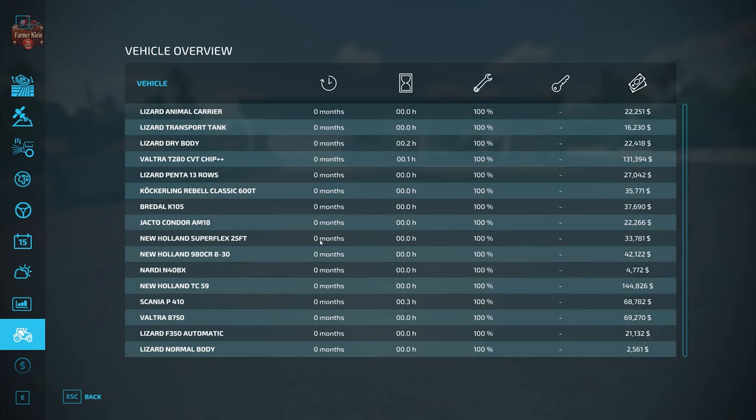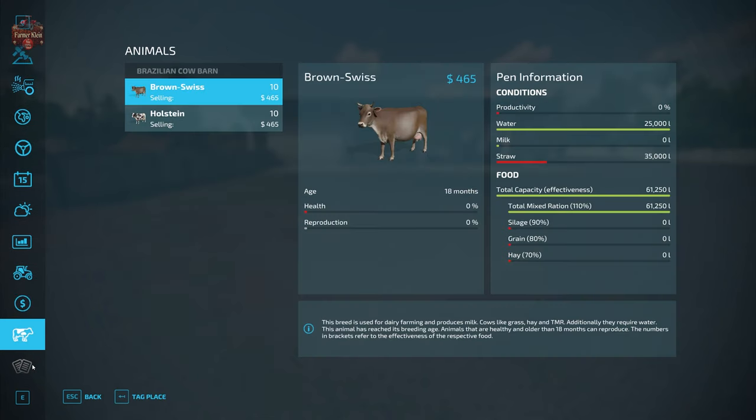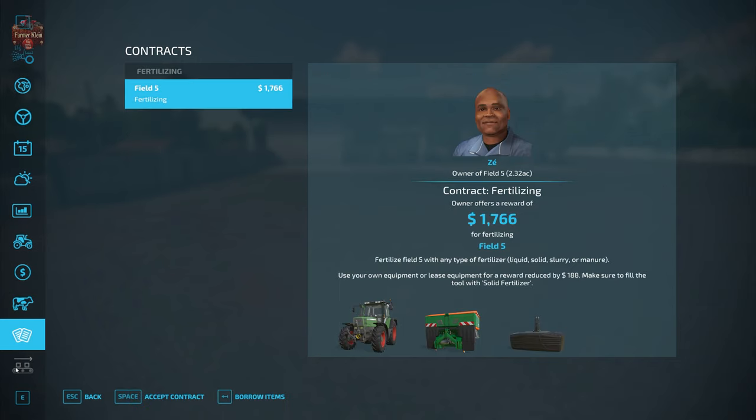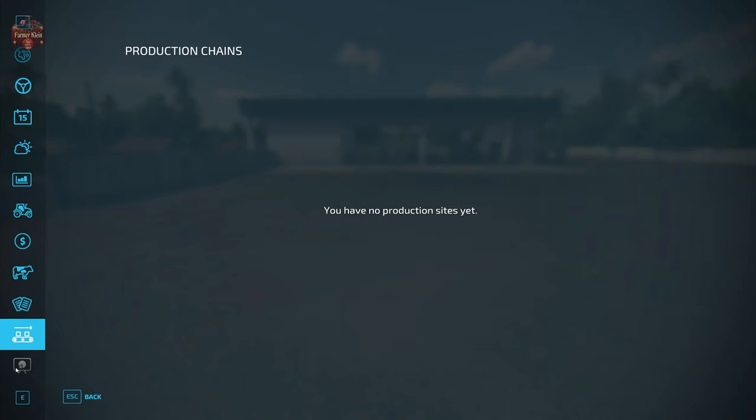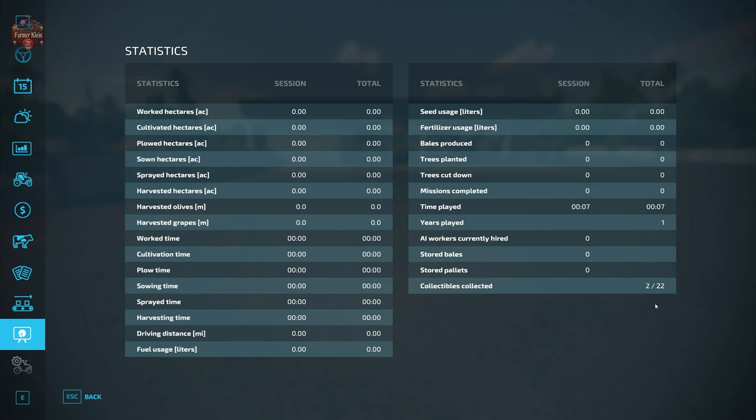With respect to our starting fleet, all of our vehicles are owned — none are leased — and all are very well maintained. We do have 20 cows at the start over at our starting farm. We also have contracts available on this map, we do not own any production chains, and as mentioned, we have 22 collectibles: 10 bills and 12 coins scattered around the map.